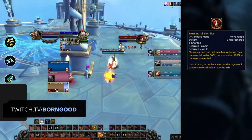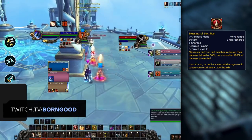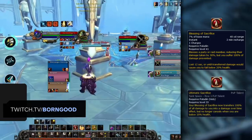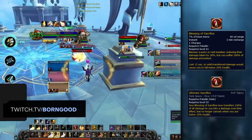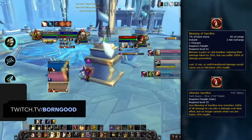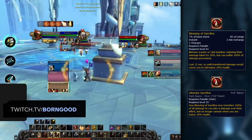The last Blessing to look at is Blessing of Sacrifice, which redirects damage from whoever it's applied to back to the Paladin while also providing some damage reduction. When paired with the Ultimate Sacrifice Talon, Holy Paladins are able to make their target immune to damage while redirecting more of it to themselves. So whenever you see Blessing of Sacrifice used, consider swapping to the Paladin in order to pressure them more.